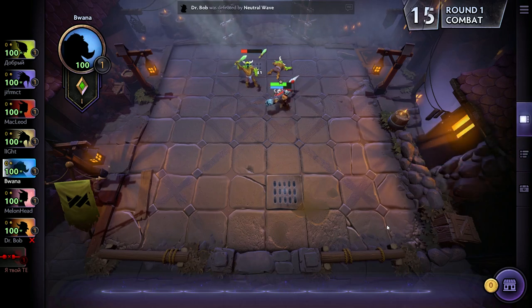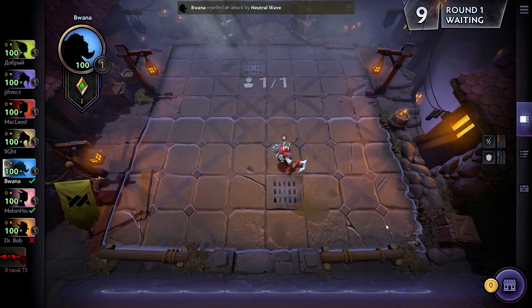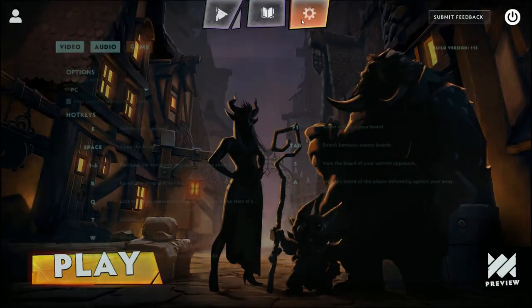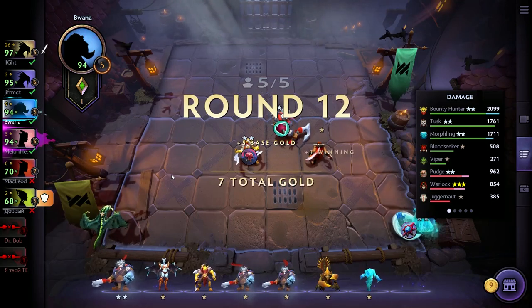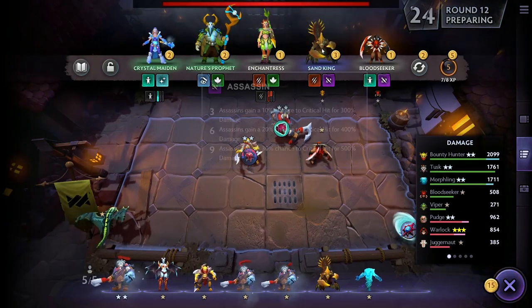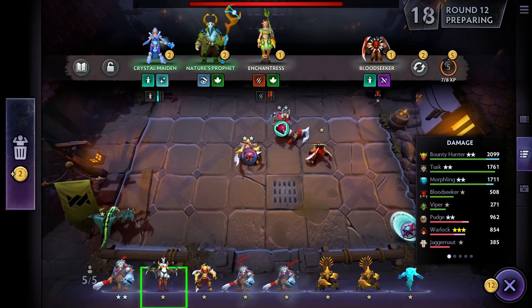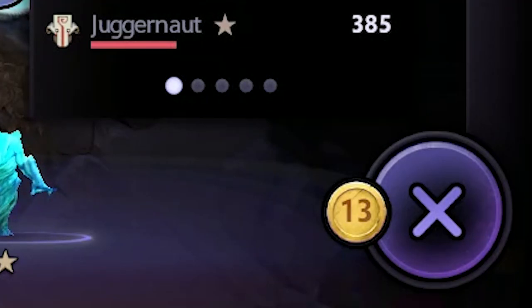To buy and sell, let's first talk about the shop. The default hotkey for the shop in Dota Underlords is spacebar, and I believe it's the same in Dota Auto Chess. I highly recommend if you're playing on PC, go into the options and set it to the PC interface, because by default it uses a mobile interface — the buttons are really big and you can't see the board. With the PC option and spacebar, it shows a bar along the top with all available units you can buy. Your gold is shown at the bottom right.